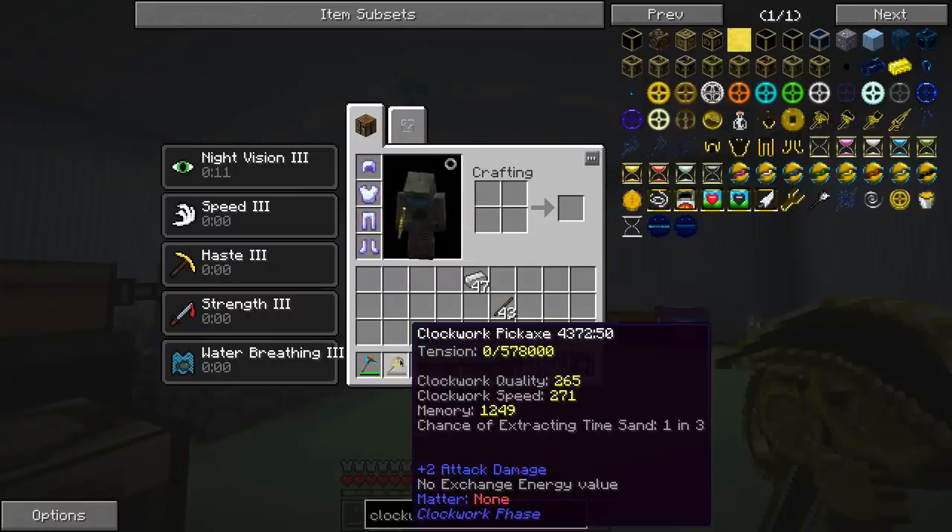The clockwork pickaxe has 265 quality, 271 speed, 1,249 chance of extracting time sand — 1 in 3. Not bad.